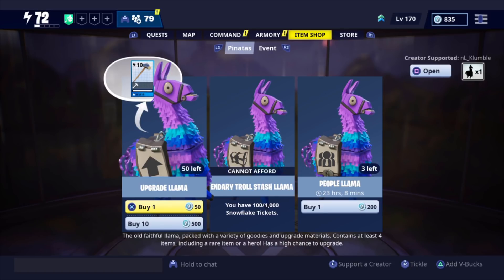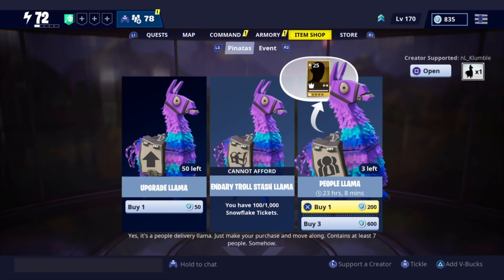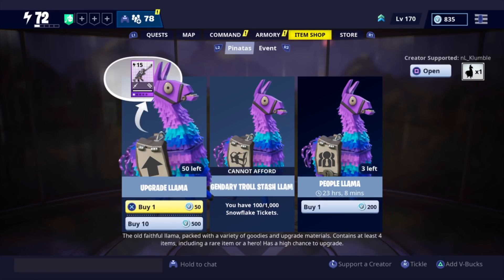This is like a warm-up type of event where you guys can earn snowflake tickets. You can either spend them on things like the legendary Troll Slash Llama for a thousand, or save them for when the actual event comes out on December 20th. My recommendation is to definitely save them because the new Christmas llamas should be 500 snowflakes a piece, like last year's reindeer-type llama.